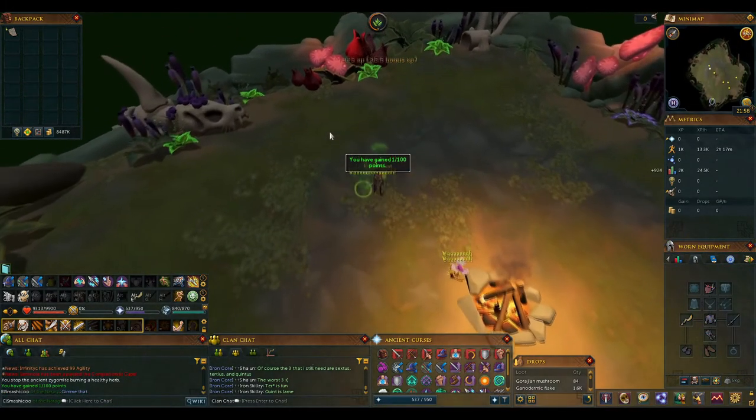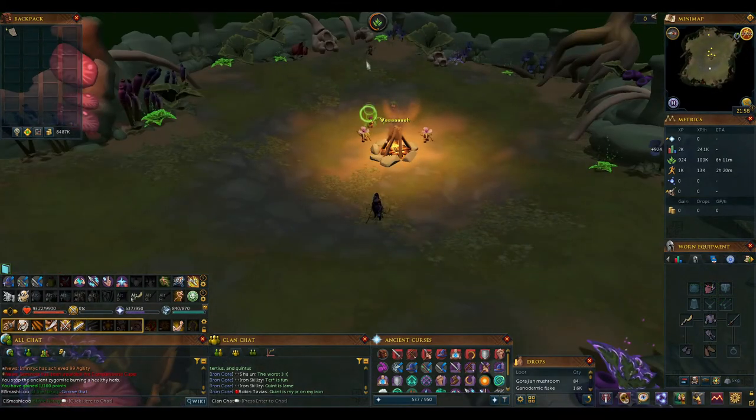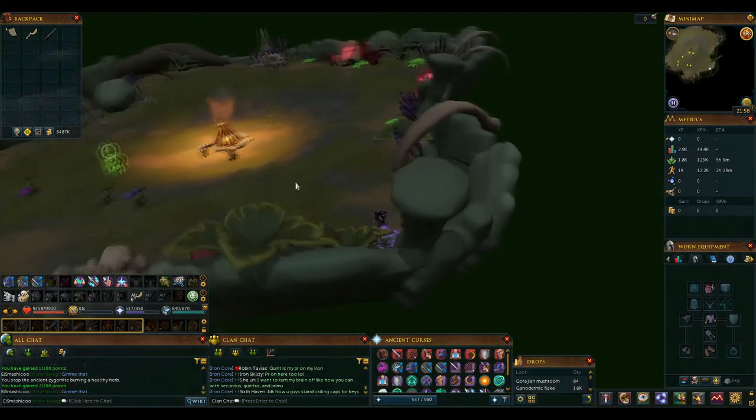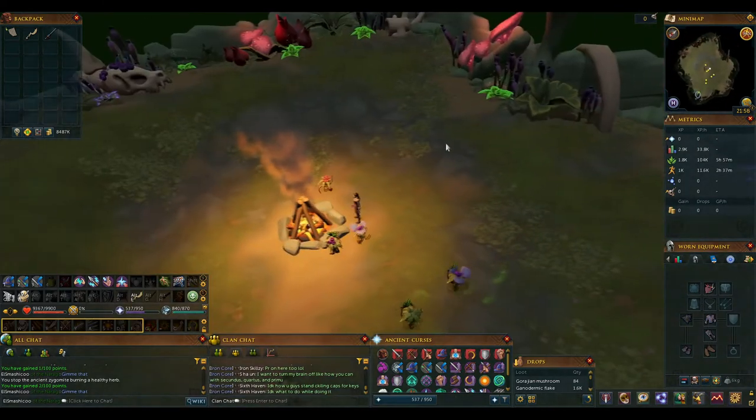Option A: you can find the Zygomites that are carrying the healthy green herbs to the bonfire and take the herbs off them. This gives you 1-4 Herby-Werby points and Herblore XP each time. Option B: you take the corrupted purple herbs and burn them in the fire yourself for 1-4 points and Firemaking XP, and a reduced amount of Herblore XP.